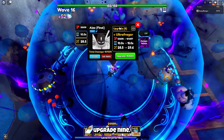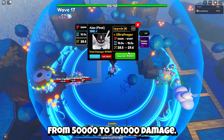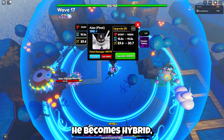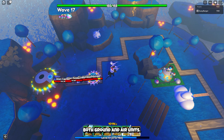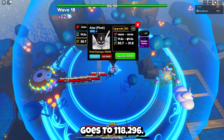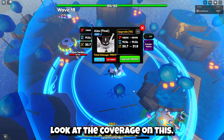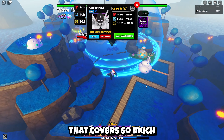Here we have Aizen's upgrade 9. He gains a new move called Ultra Fregor and goes from 50,000 to 101,000 damage. He has a 15 second SPA and a 29.6 range. I also believe at this move he becomes hybrid, which means he can attack both ground and air units. Upgrade 10 — Aizen goes to 118,296 damage, a 14.5 second SPA, and 30.7 range. Look at the coverage on this — that is insane, that covers so much.